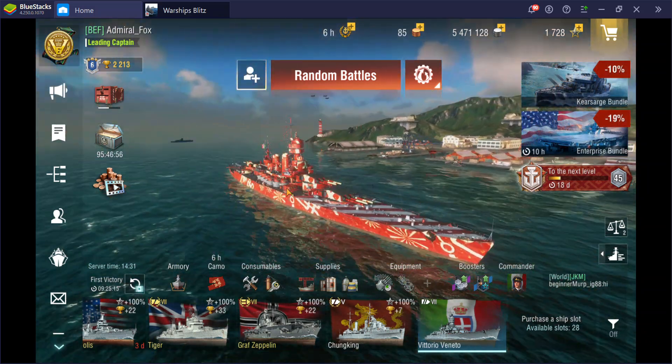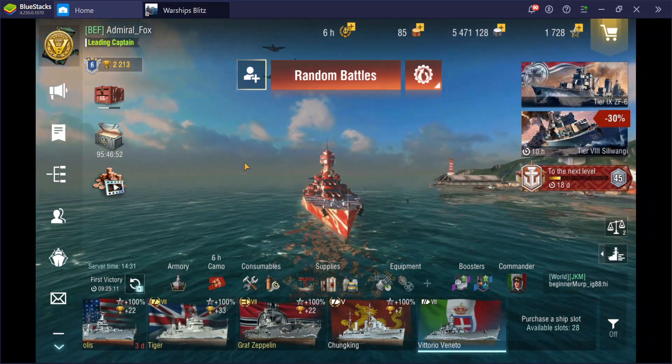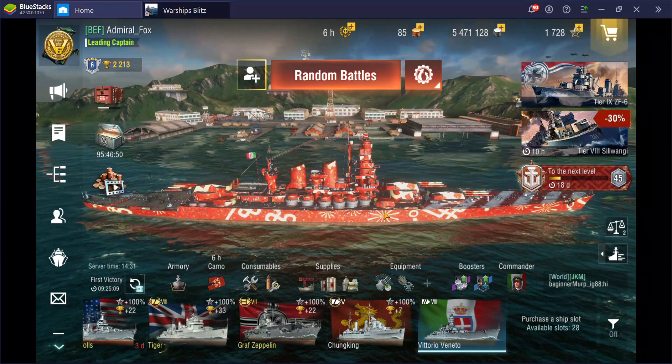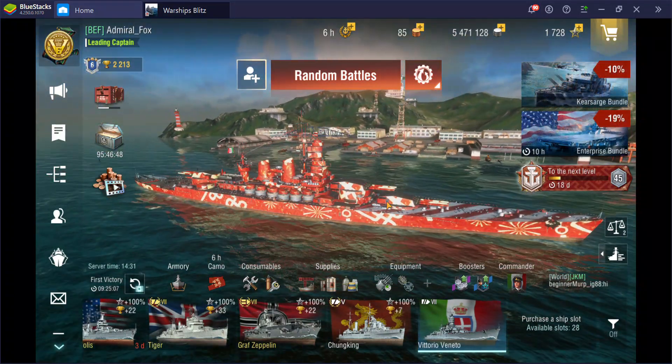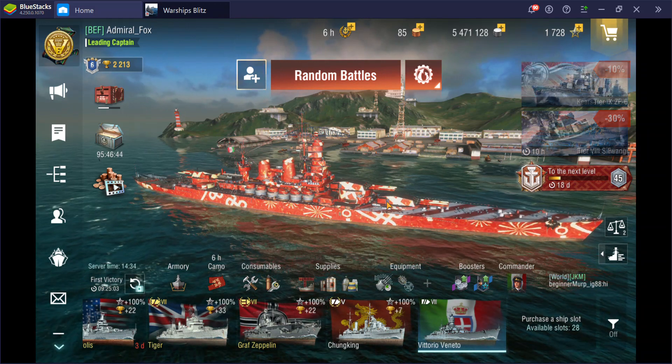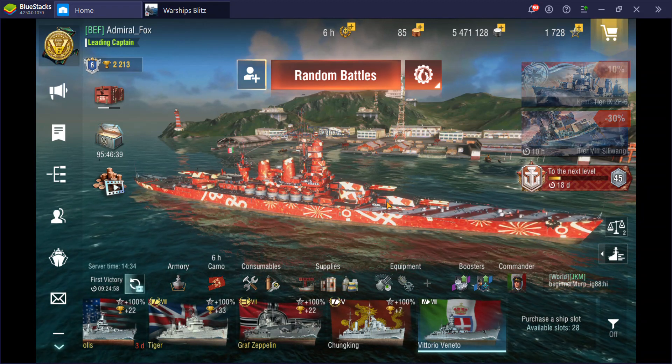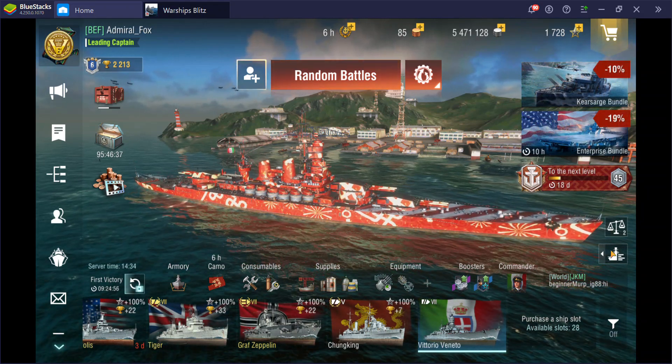Hello everybody. Today I wanted to check out a ship that I just got recently — this is the Vittorio Veneto in World of Warships Blitz. Unlike the ship that came before it, Francesco Caracciolo, this ship was a real ship, not a paper ship. It actually fought in World War II and was a massive thorn in the side of the British in the Mediterranean theater.